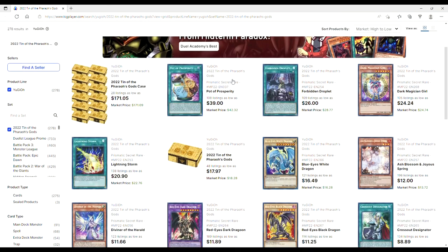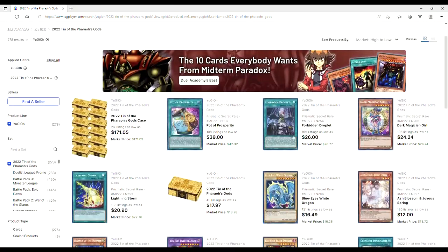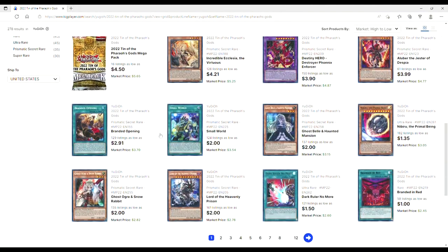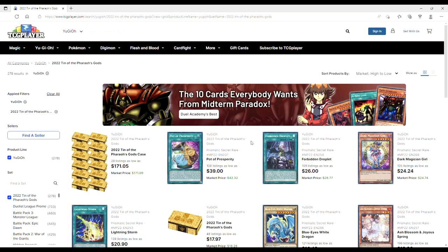Last but not least, the tins: Lightning Storms are $20, Diviner of the Heralds — definitely pick these up, because if you play Tearlaments or the new milling support they're all earth fairies. You can summon Diviner to dump an Agito, make both players mill five, and since Diviner is a tuner it becomes level six, then make Baronne de Fleur — really disgusting. Crossouts are $9, Ashes are $12, Droplets are $26, Prosperities are holding at $40. Cases of tins are $170. Blue-Eyes is $16, Dragoon is $12, Ecclesia is $4, Ghost Ogre is $2, Dark Ruler is $1.50, Ghost Belle is $2, Nibiru is $1.35, Small World is $2, Branded Opening is nearly $3. So much good value in these tins. Thanks so much for watching — I'll see you in the next video.